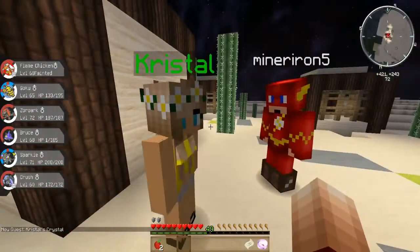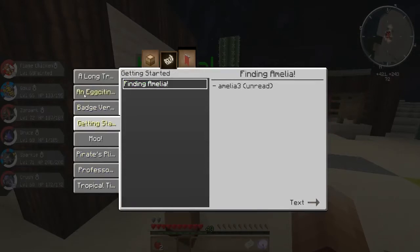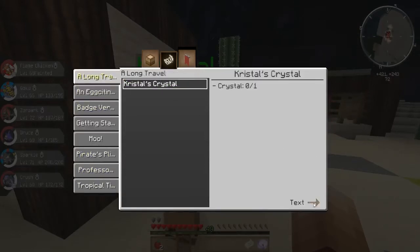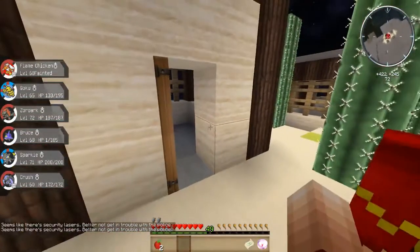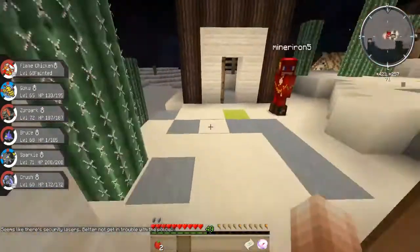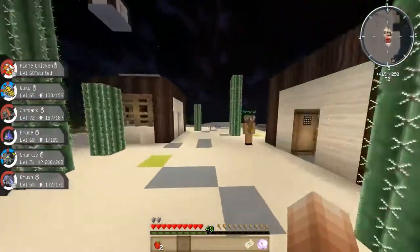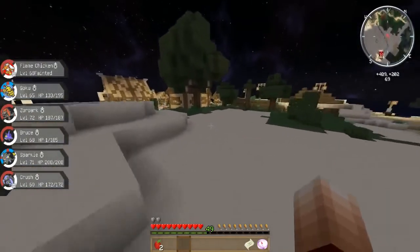So wait a minute — is this quest to go to Helix City? Taking down the captain is another one I still need to do. This quest is called 'A Long Travel' — Crystal can't redeem her crystal from the bank in the desert village because it's closed, and you have to go and ask the bankers in Helix City to help disable the security lasers. It seems like there are security lasers, better not get in trouble with the police. So should we head over to Helix City today? I think we might — we'll be skipping a town sort of, but let's go there anyway.